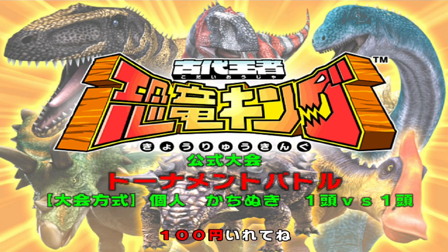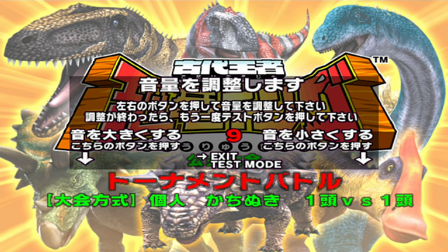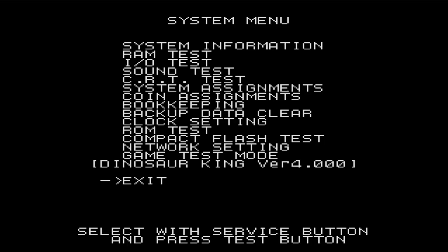What you want to do is press the zero key and you should get this. Use the nine key to navigate through the options — as you can see with the arrow — so you want to go to test mode, and you have all these beautiful options.